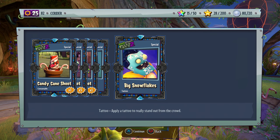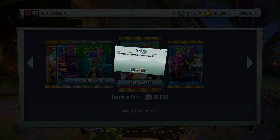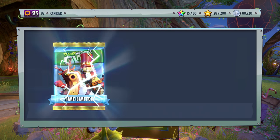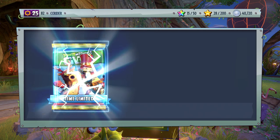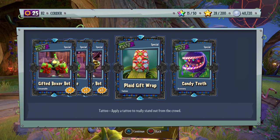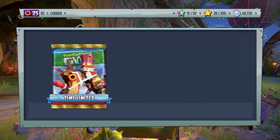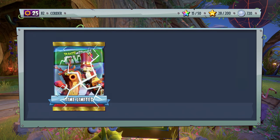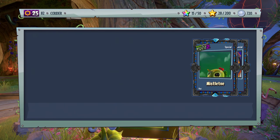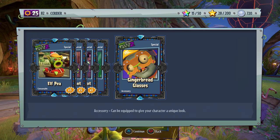We got ourselves the Bulb Head and the Big Snowflakes. We see a lot of snow-related tattoos for these zombies. If we do run out of coins, what I'll probably be doing within the next few episodes is opening up a pack whenever I can. I might also have some character upgrades I can use to get a little bit more coins. We got the Plaid Gift Wrap and then we got Candy Teeth — I think I've seen the Candy Teeth before. This is going to be the last one unless we have more coins. We got the Mistletoe Hat and the Gingerbread Glasses.